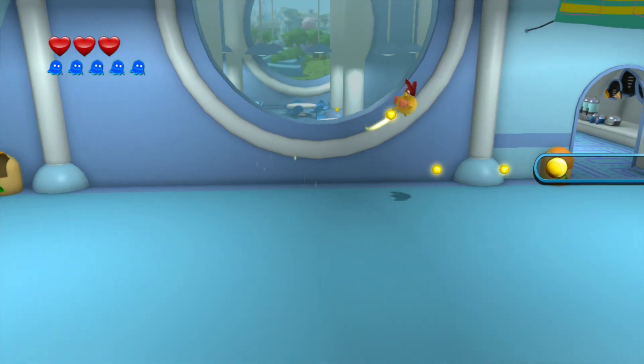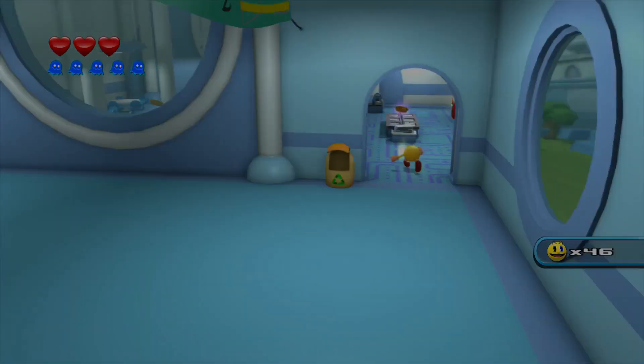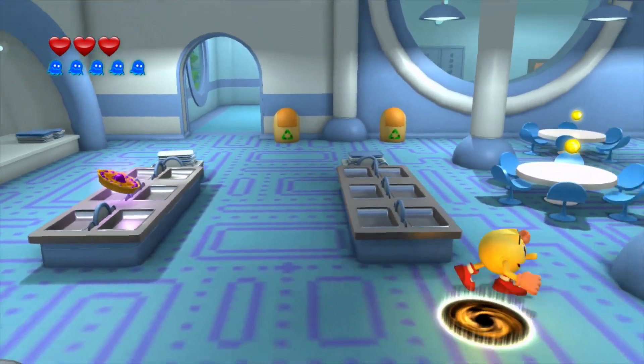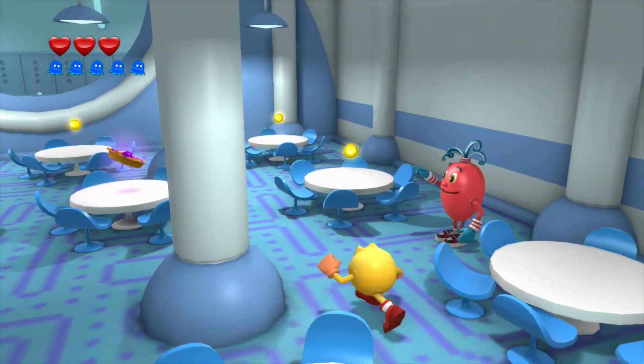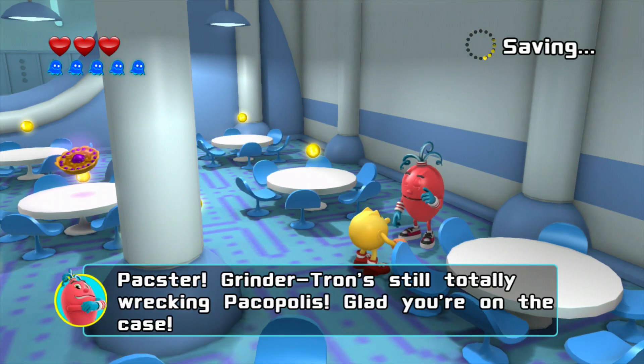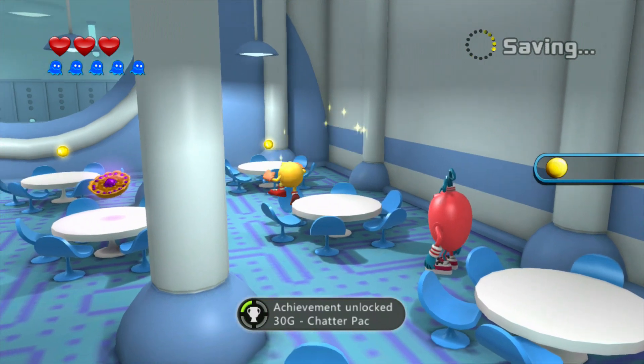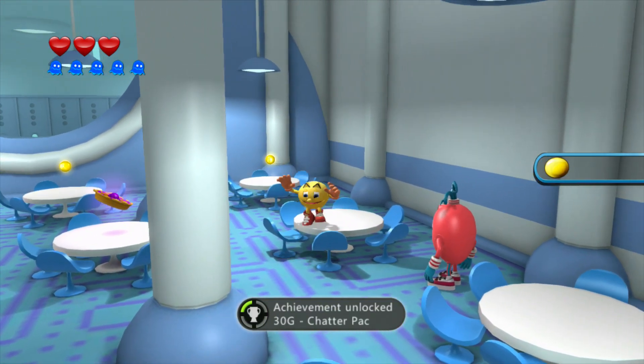I gotta say, I did like that episode. The best part was when Pac creates his own Grindertron, pretty much fights Buttocks with it, and then he ends up... There we go — we got the achievement 'Chatter Pack Hex'!